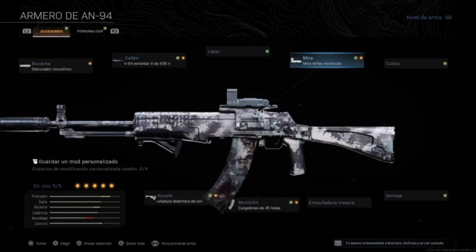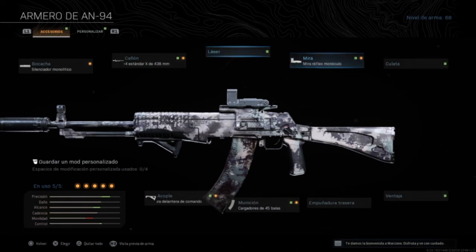Aquí tenemos dos variantes: le podemos poner con mira, como he puesto aquí, o sin mira como me gusta llevarla a mí y le pongo una empuñadura. Si la mira no os gusta, le ponéis una mira y le quitáis la empuñadura trasera. ¿Que os gusta la mira? Le ponéis la empuñadura trasera y le quitáis la mira.